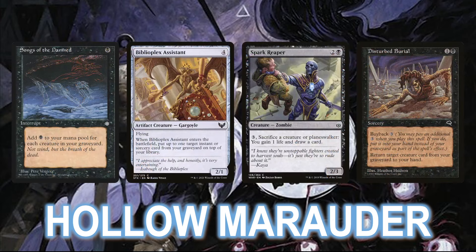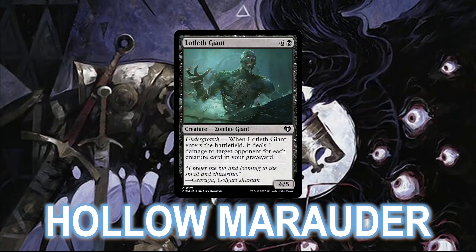First of all, you need a Songs of the Damned and a very full graveyard to generate a whole bunch of black mana. Then a Biblioplex Assistant to put Songs back on top of your library. You need a sacrifice outlet — Spark Reaper being the best of them — to get the Biblioplex Assistant into the graveyard, plus a way to draw the Songs of the Damned again. Spark Reaper's ability will draw it for you, but otherwise you need a cycling creature to get back the Songs. And then you need Disturbed Burial, which you can cast with buyback to get the Assistant out of your graveyard and back into your hand. The end result is you generate all the black mana you could ever need, and then you cast Disturbed Burial with buyback on anything you like from your graveyard — for instance, a Lotleth Giant that you discarded earlier, dealing a bunch of damage to one of your opponents. Then you sacrifice it to your sac outlet, rebuy it with Disturbed Burial, and repeat until everyone is dead.